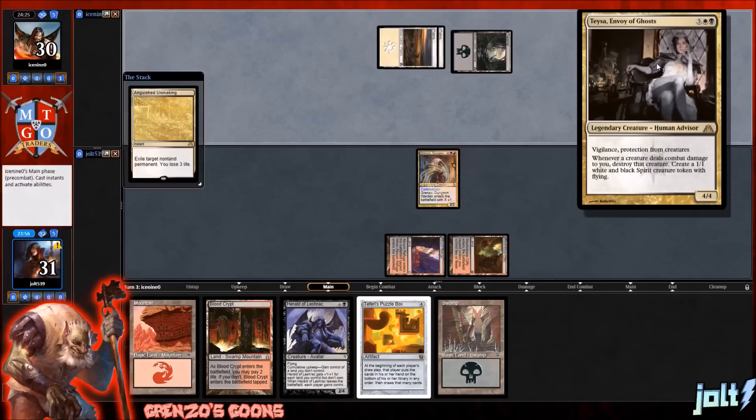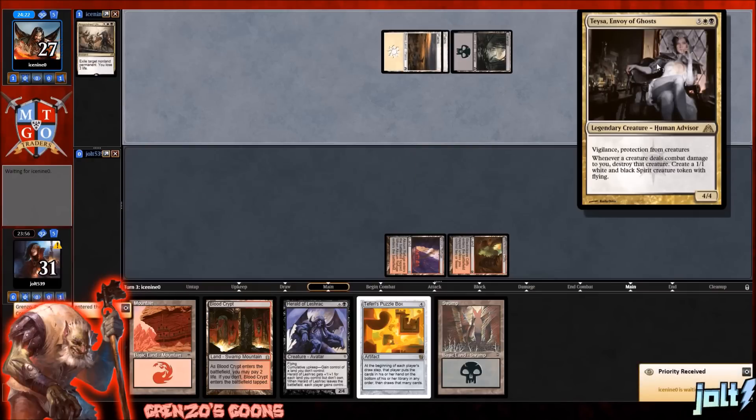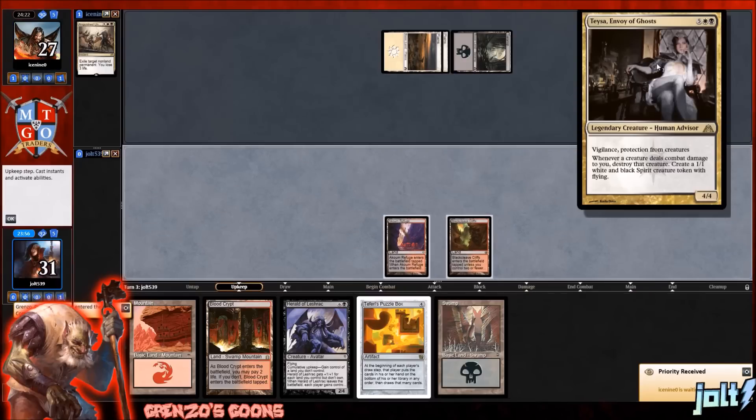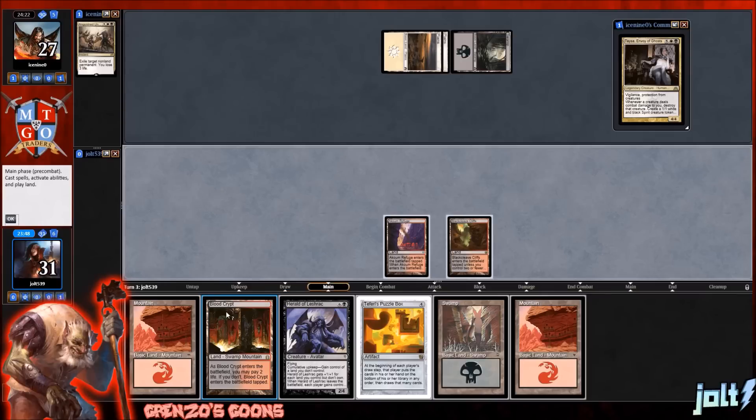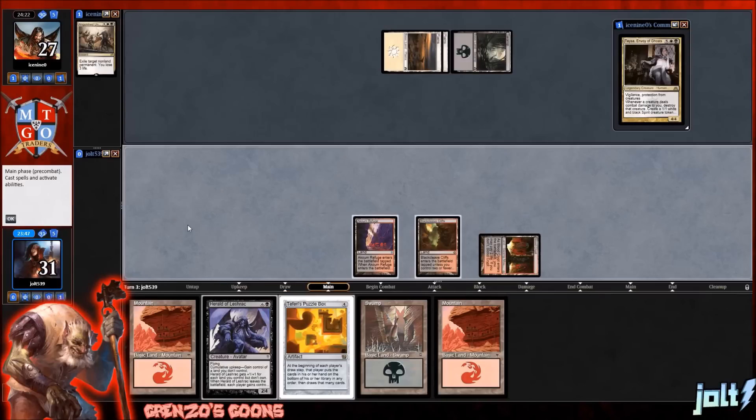Our opponent plays Teysa, Envoy of Ghosts — Vigilance, protection from creatures. Whenever a creature deals combat damage to you, destroy that creature. Creates a 1/1 white and black spirit creature token with flying. Let's go ahead and get down the Blood Crypt. Nothing for turn three — not going to pay two on that one, and then we're going to go on past turn.